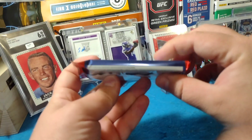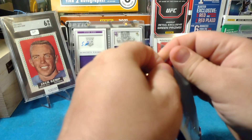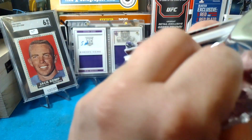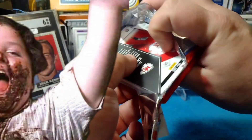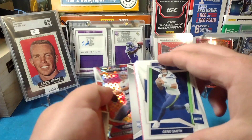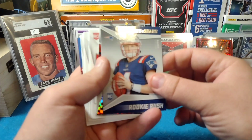Last pack. This one does seem thick, so it's probably the memorabilia card. Oh yeah — definitely a big old thick boy in there. And we got the plaid — well, I already seen that. Got a Bailey Zappe.